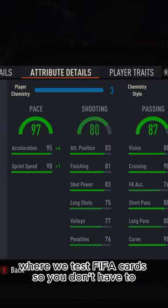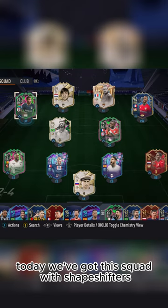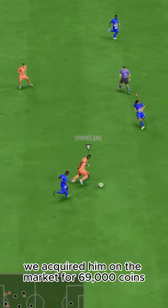Welcome to Baller or Bust, where we test FIFA cards so you don't have to. Today we've got this squad with Shapeshifters Carl Toko Ikambi. We acquired him on the market for 69,000 coins.